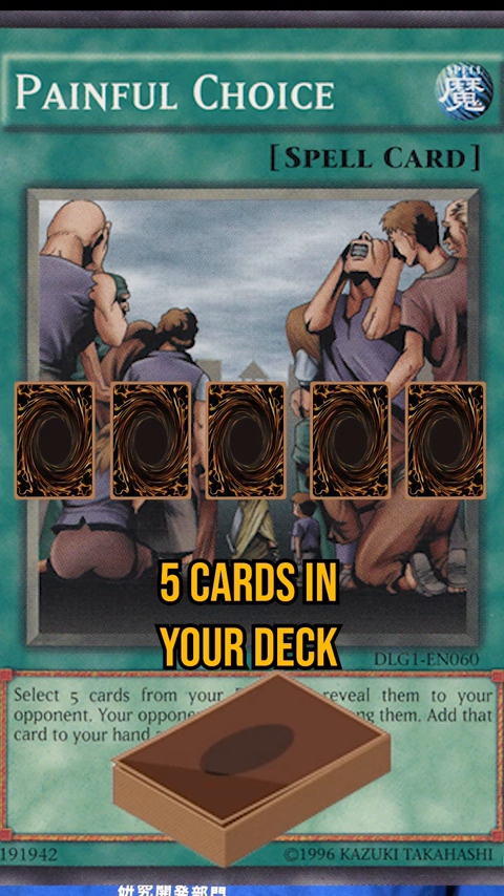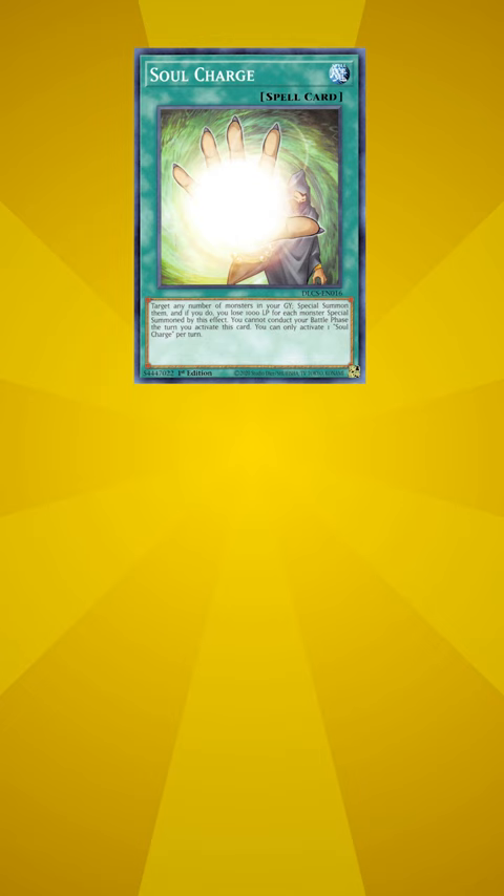Painful Choice lets you pick any 5 cards in your deck, put one in your hand, and set up your graveyard all in one go. Soul Charge is basically a Monster Reborn for as many monsters as you want, and Dimension Fusion does the same thing with your banished monsters.